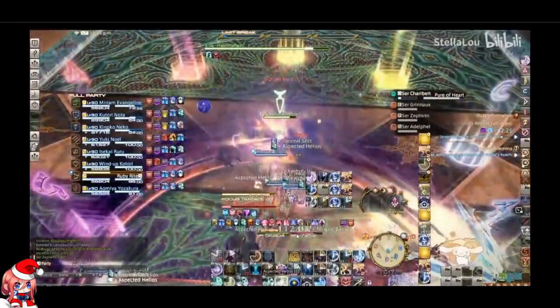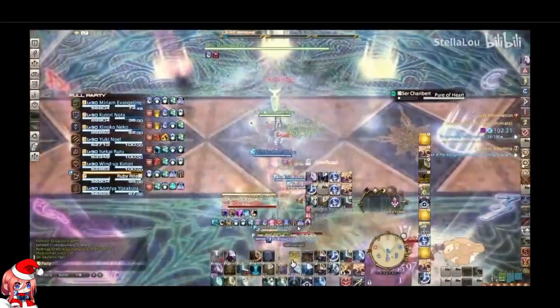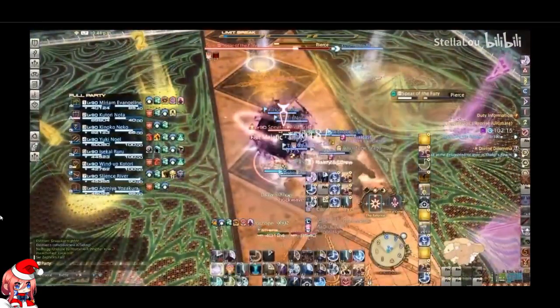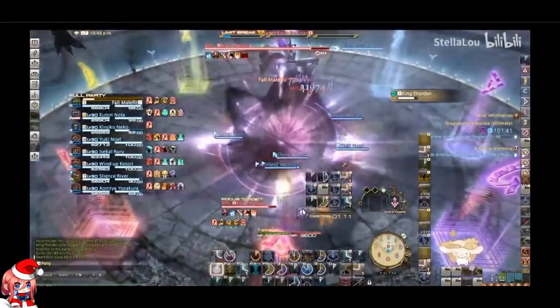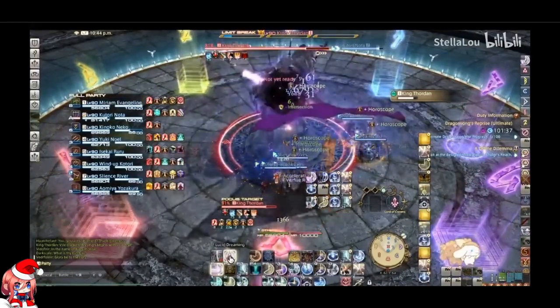There is a lot of mitigation here, as you can see. No clemency at all? Really? And just a Horoscope heal? In phase 5 there isn't really any healer-specific mechanic either — it's just all random, and they're just gonna do it the same way.